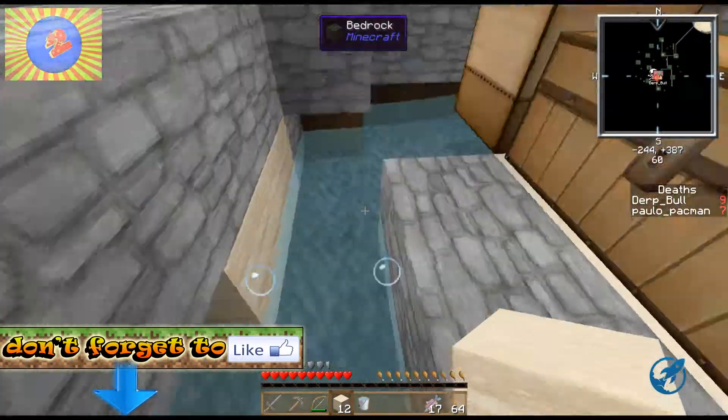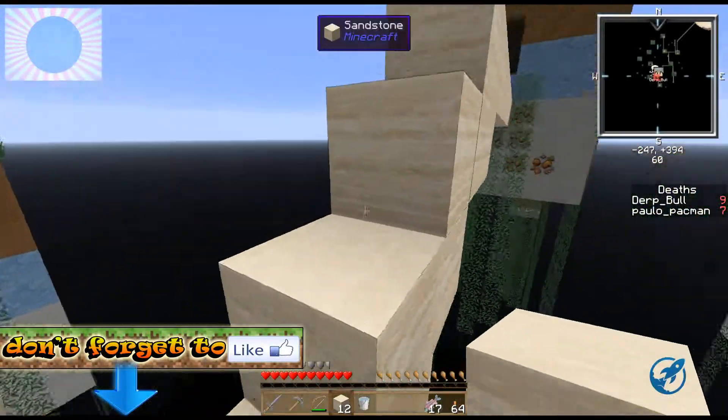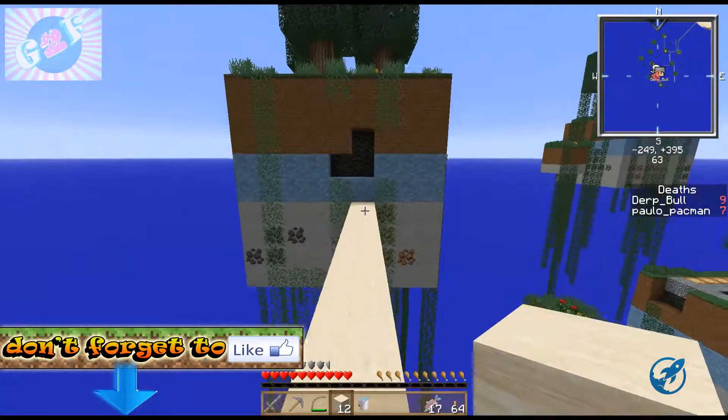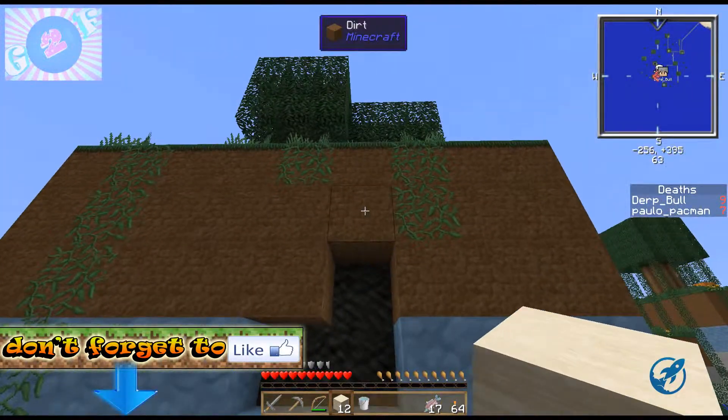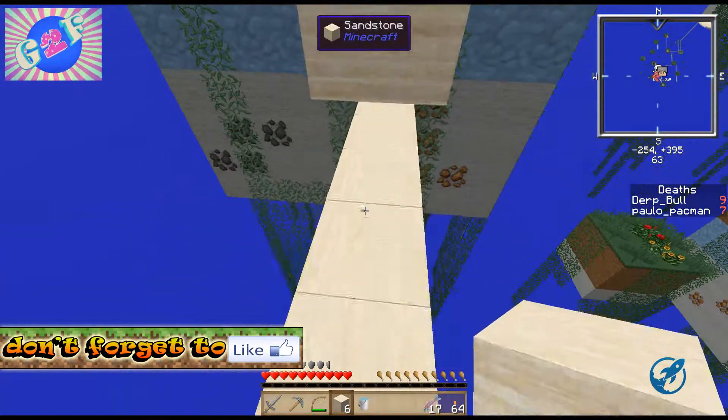And the guy killed me. I was building this bridge to this island, the Ghast spawned and they killed me immediately. I had no chance, and he will spawn again.